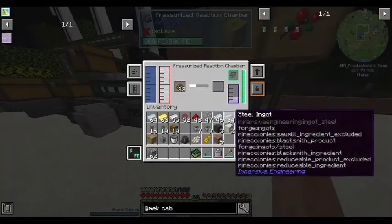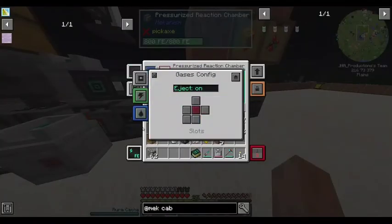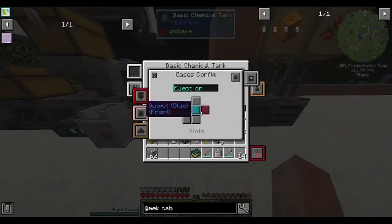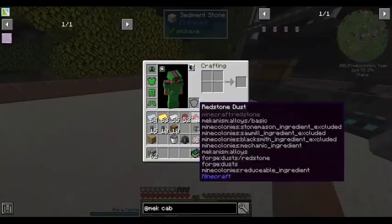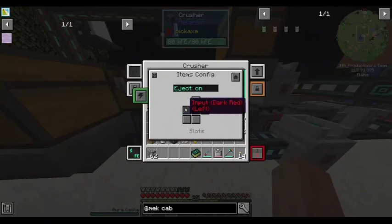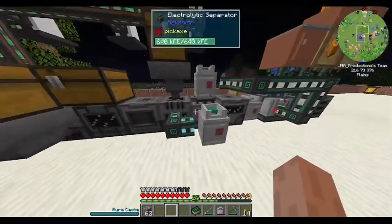So I'm getting a decent chunk of ethylene. I've got just two new machines to add. Let's go ahead and make some upgrades at mech — speed upgrades and energy upgrades.